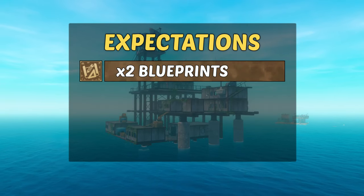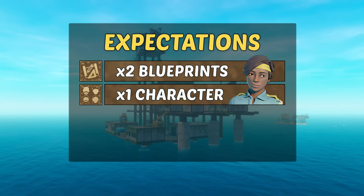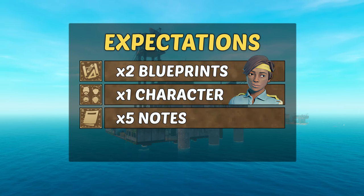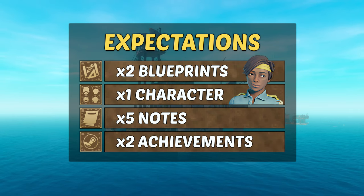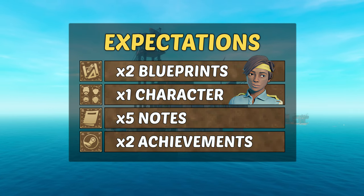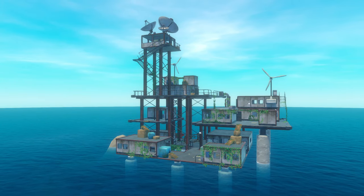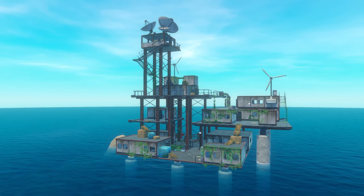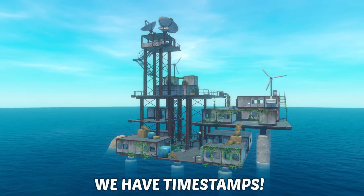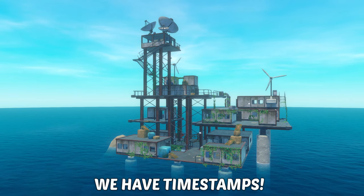This location has two blueprints: the headlight and the recycler. You will find and unlock Tala as a playable character. There are five lore-related nodes to uncover and two achievements to unlock. All in all, the Radio Tower offers multiple levels, including two underwater, and there's also a handful of loot boxes spread around. Note that we have timestamps in case you return to this guide or want to recheck any part of it later.